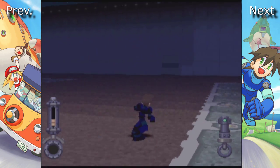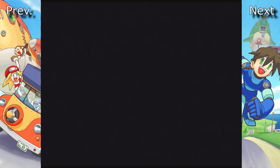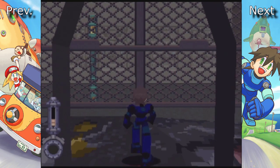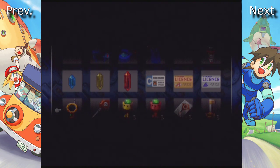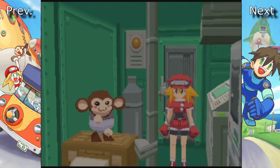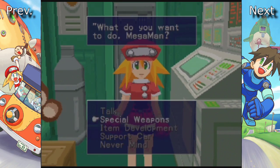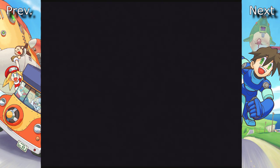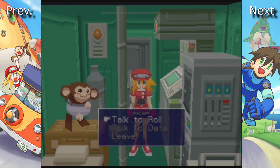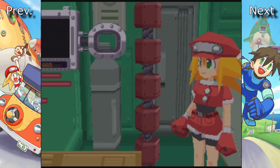Believe it or not, this central gate area is actually the final area of the game. We're going to go ahead and call Roll up, have Data heal us, and then take the support car to the main gate. Before we head into the final area, I want to show off the special weapons so you can have a better understanding of how they work — it's pretty cool watching how they function.